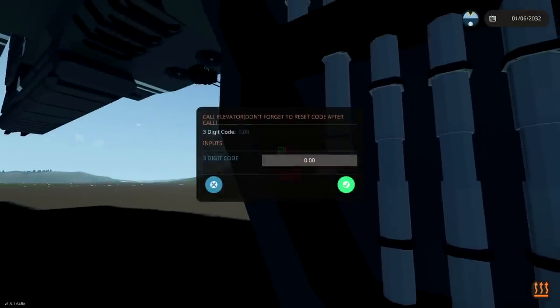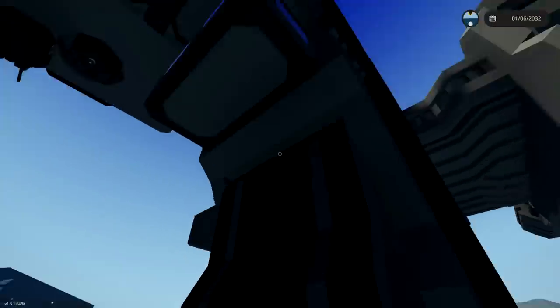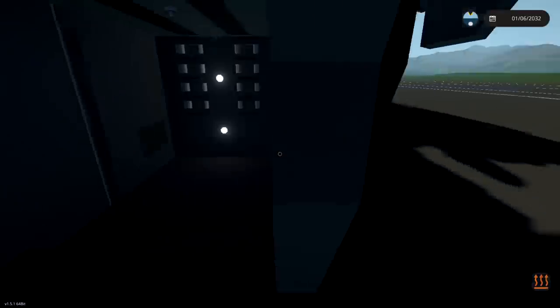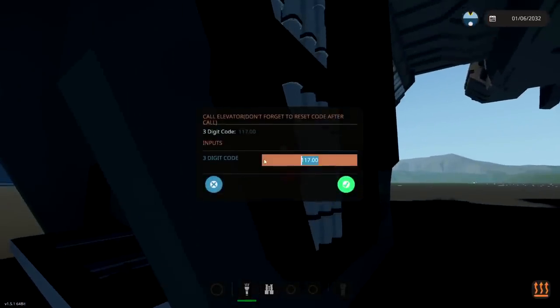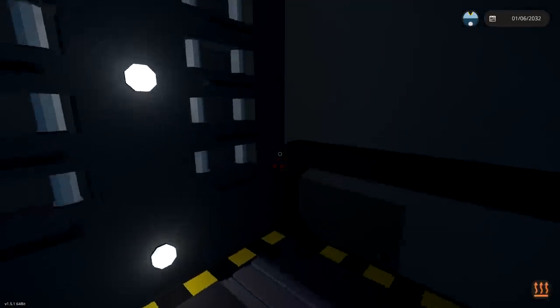I found it! The code is 117. There we go. So that should do something — oh, there we go. Don't forget to reset it afterwards. So let's jump over here. The elevator is coming down. I guess we just set it to zero. Should we just set it to zero? Okay, go. Jump inside. There we go. Jump inside. Excellent. And now we should be able to go up.